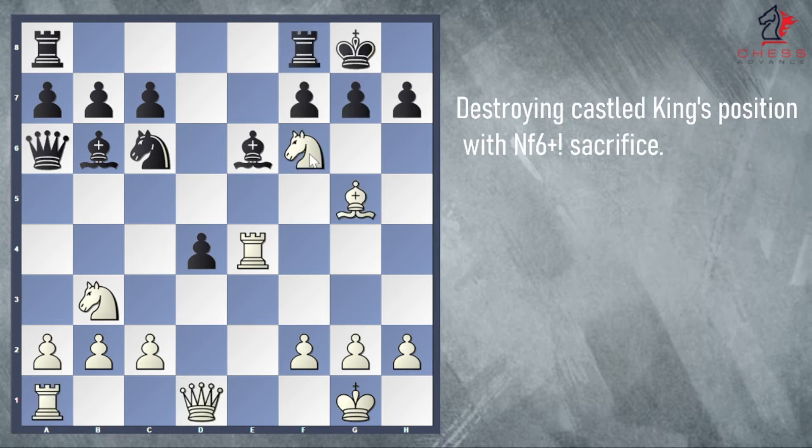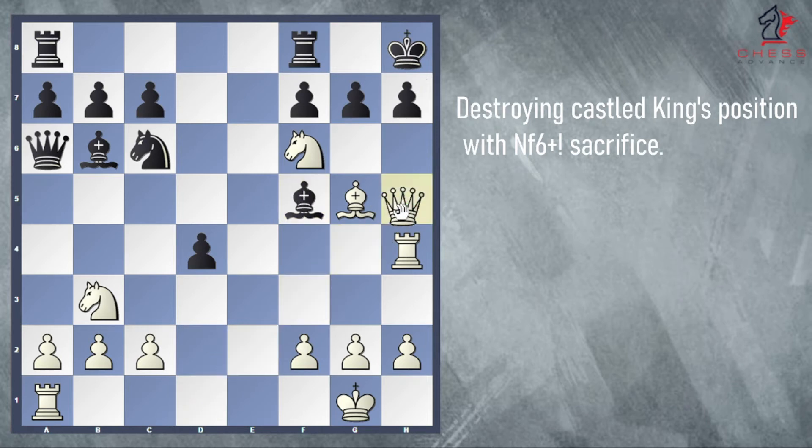Now let's go back to the previous position. After we sacrifice the knight on f6, let's see what if black doesn't take it. What if black goes king to h8? In that case, white plays rook to h4, threatening mate in one on h7 — which is an Arabian mate. So black will probably play bishop f5 to protect h7, and now white plays queen to h5. After bringing the queen to h5, we increase pressure on the kingside threatening checkmate in two moves. For example, if black goes bishop to g6, then white captures on h7 check, bishop takes, rook takes — a very nice Arabian checkmate.